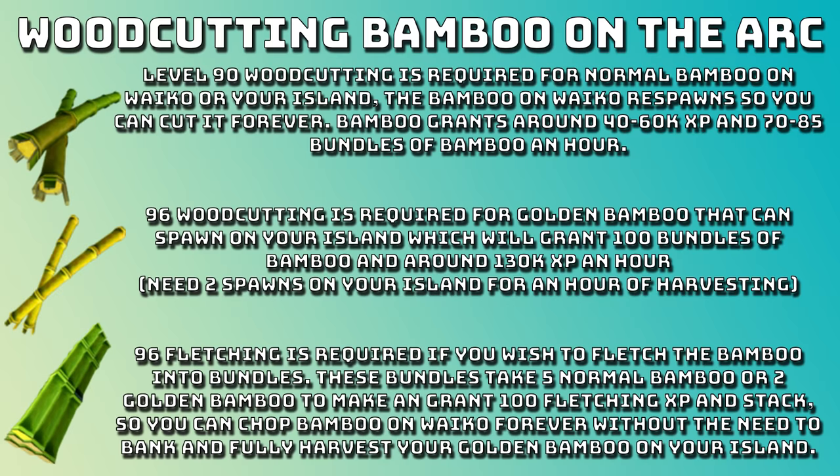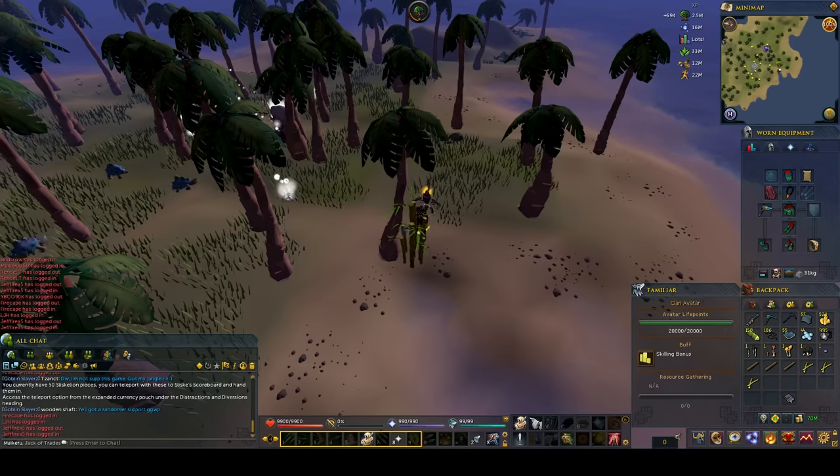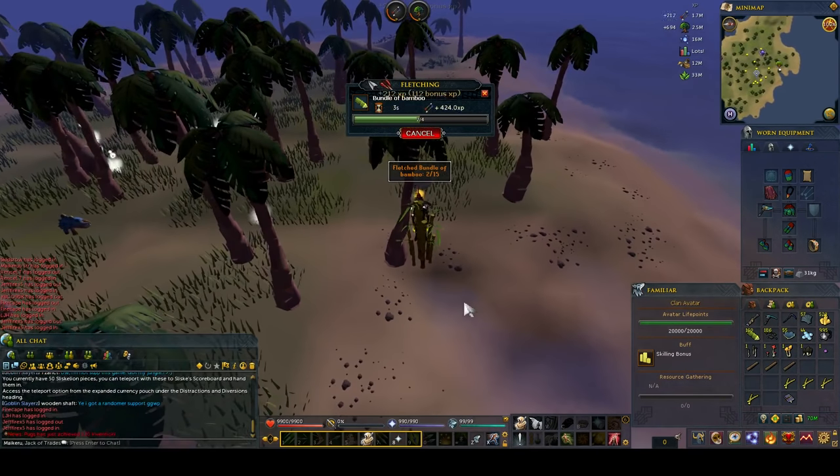As you can see, I'm just chopping the golden bamboo - it's super AFK and super chilled. You just chop until you get a full inventory, then click on it to make it into bundles of bamboo. The bundles stack with the others in your inventory so it makes it nice and easy.